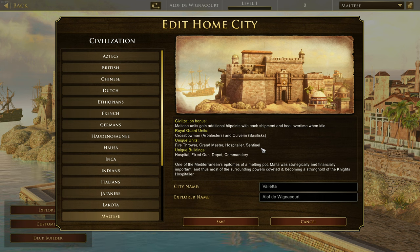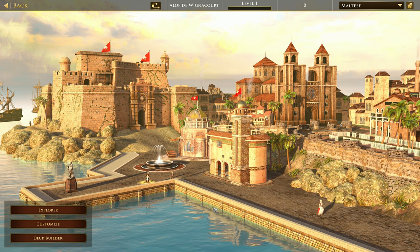Very interesting to have royal guard artillery - I think this might be the first time we're seeing this. They've also got unique units including the sentinel, the hospitaller, the grand master, and the fire thrower. Unique buildings include the hospital, the fixed gun, the depot, and the commandary. Malta was a Mediterranean melting pot, strategically important, becoming a stronghold of the Knights Hospitaller.